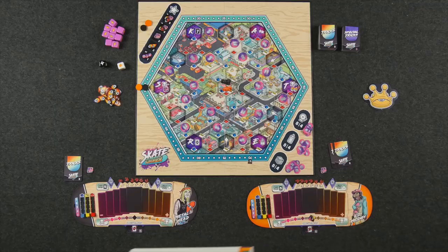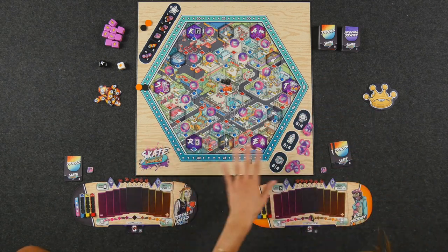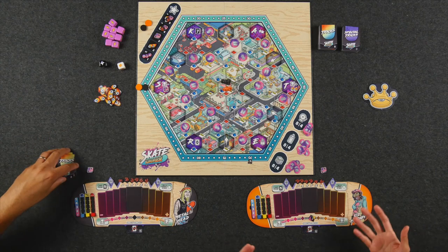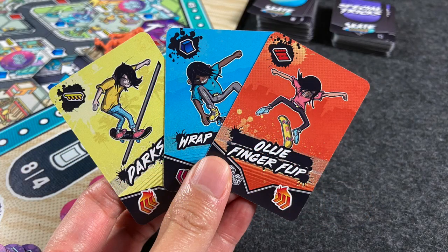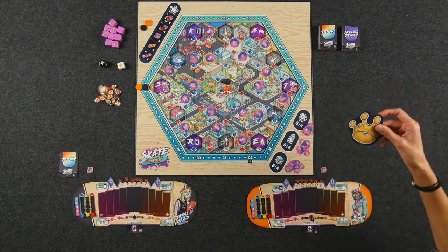If you please direct your attention to the center of the table, we are all set up here for our two-player game of Skate Summer — welcome to Pelican Park. Each player has their own player board shaped like a skateboard, where we'll play trick cards to create combos and score points. Players start with a hand of five trick cards. The game is played over several rounds, each divided into four phases, and once somebody hits 70 points the game ends.